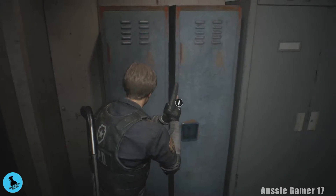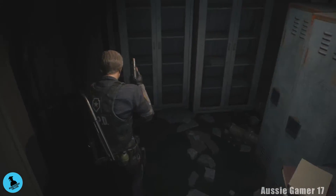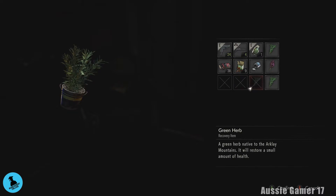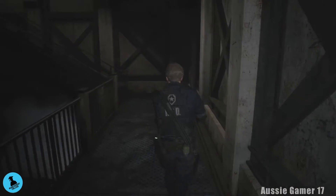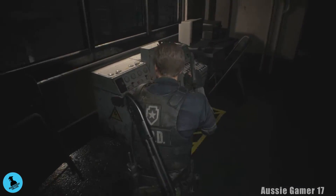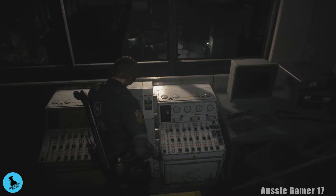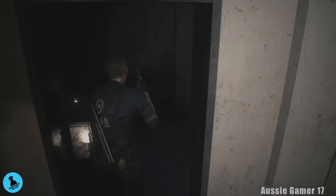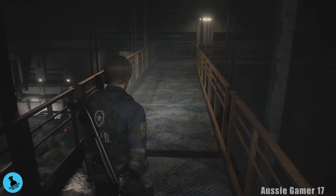Go this way first — that locker has gunpowder, perfect. Up the stairs and up here. You need to flick this switch to move the platform so we can cross over. Here it is — excellent. And now we've got another safe room. Check the locker — hip pouch — now it's blue.